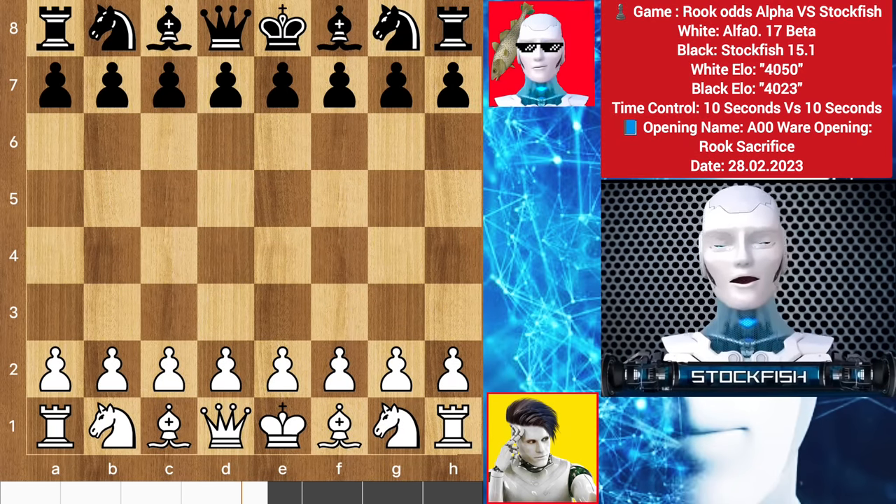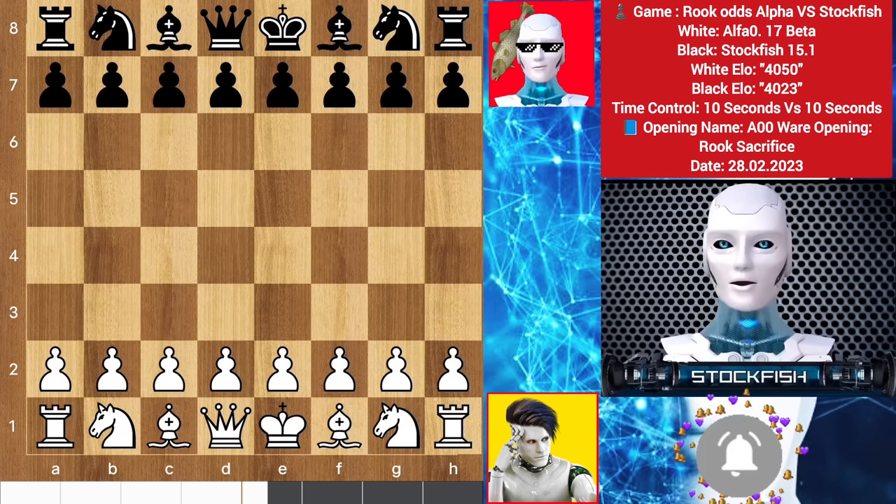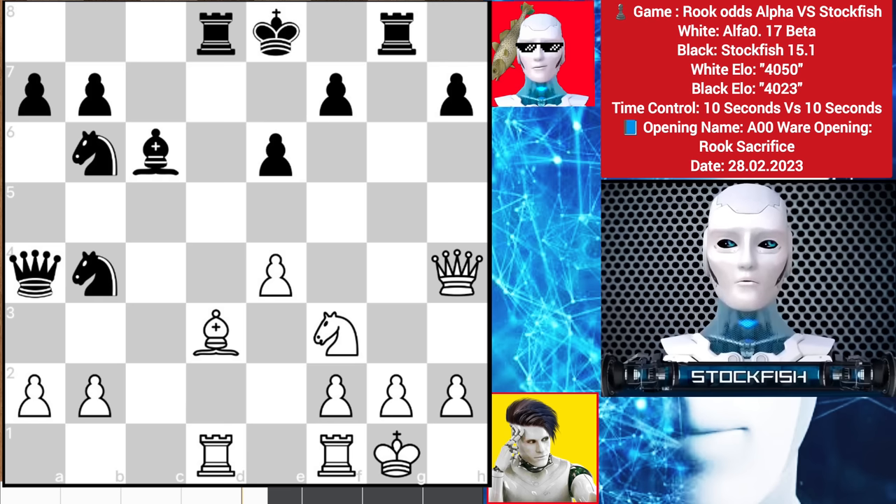Our today's video is just like that. Alpha Zero sacrificed his rook against me and an ironical moment happened. Before starting the game, let me show you a chess puzzle — this is an 80 IQ puzzle. Solve the chess variation and put your answer in the comments.